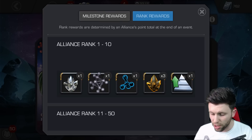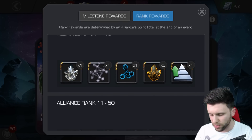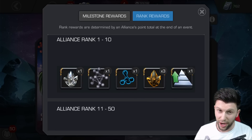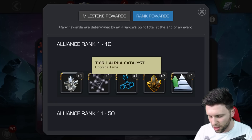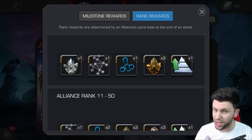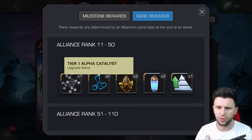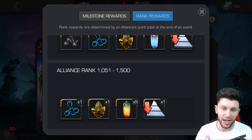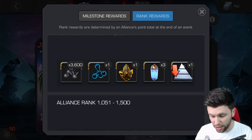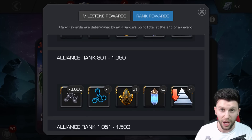The other way is rank rewards. At the end of the five-day sequence, there will be a rank for your alliance. The top rank gets the tier 4 class catalyst crystal, but also the tier 1 alpha catalyst. The biggest value for getting more tier 1s is at ranks 11 to 50, where you get two tier 1 alpha catalysts. The rest get a single one. Even if you're ranked as low as 1,500, you're going to be getting one tier 1 alpha catalyst.